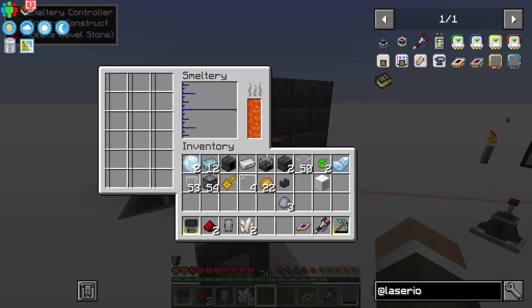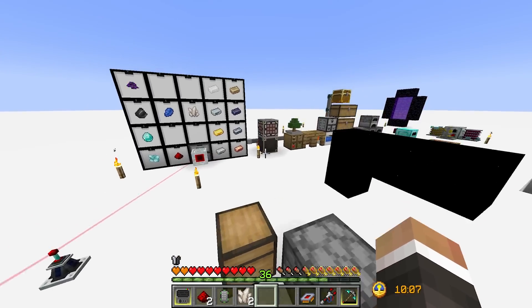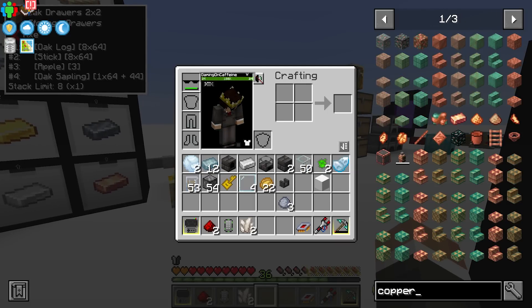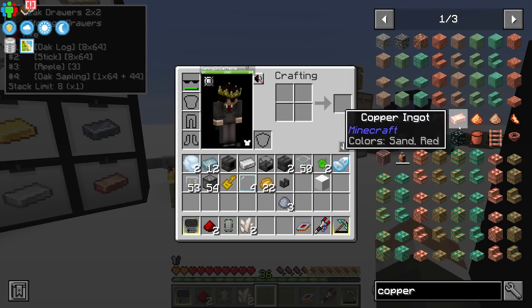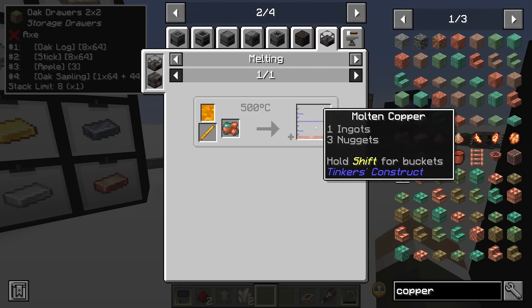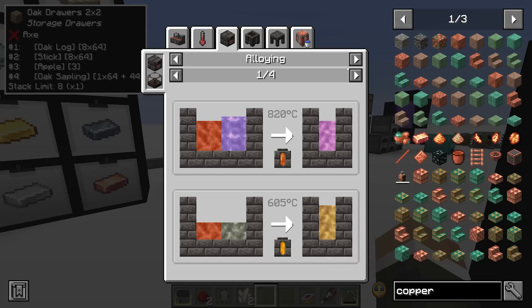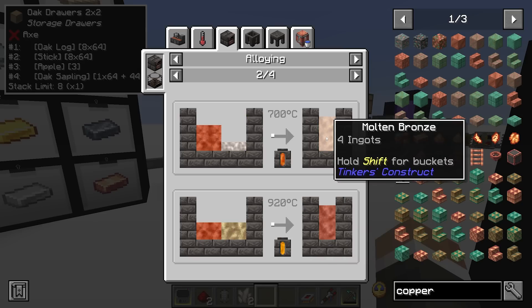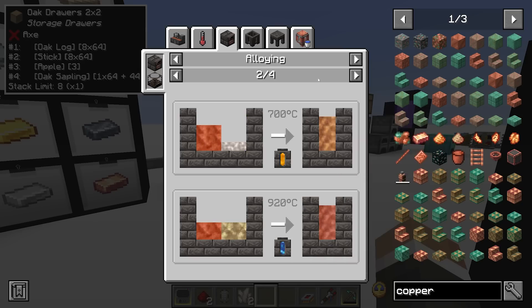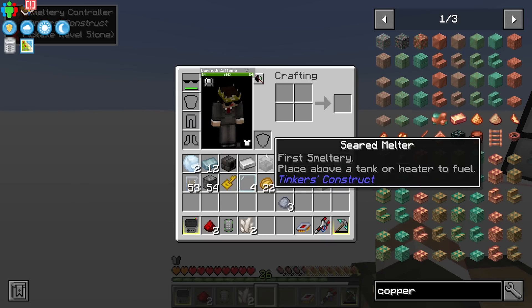There is one problem with the smeltery: it will mix certain ingots into alloys. For example, if we run both copper and tin through the smeltery at the same time, they'll combine into bronze — which is not what we want. We don't want to turn all of our copper and all of our tin into bronze.